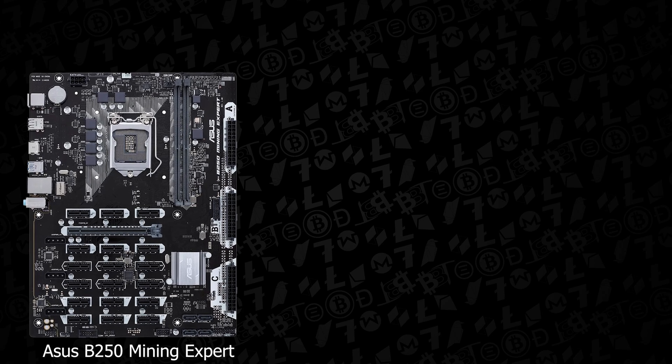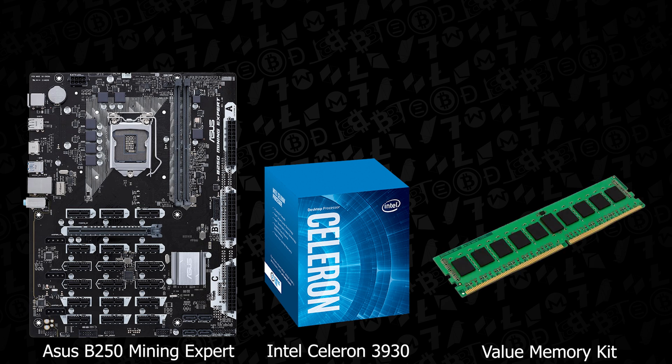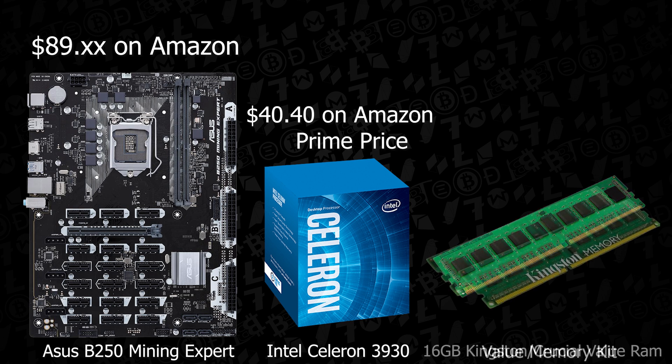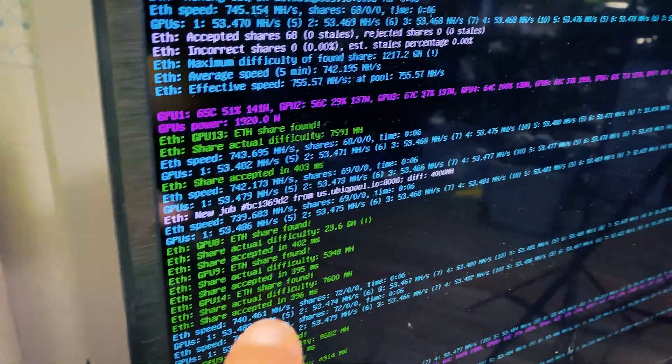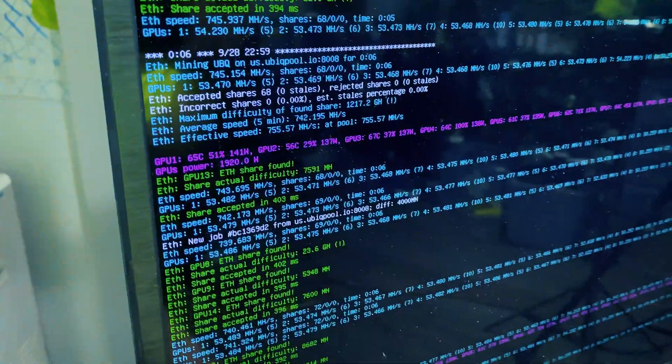The first and obvious reason comes down to the singular cost of a CPU, the motherboard itself, and memory. In this build we went with a pretty standard B250 Mining Expert motherboard, a super cheap Celeron G3930 CPU, and 16 gigs of DDR memory. You could technically get away with less memory; however, during some of our Windows testing the machine ran far better and more stable with 16 gigs of RAM versus the 4 and 8 respectively. So we left the 16 gigs in there.